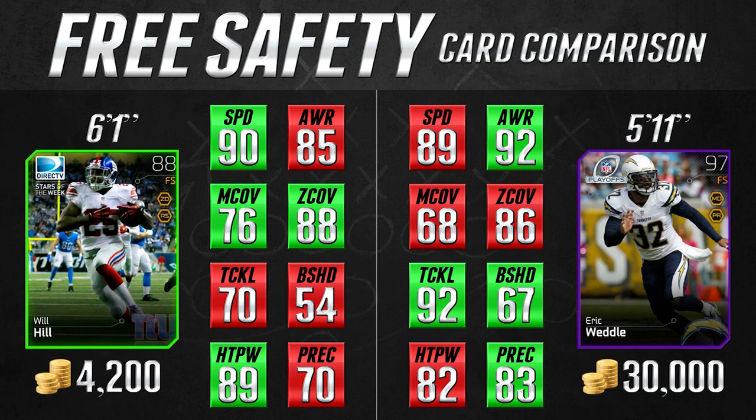Now the other thing we need to look at is block shed, because unlike cornerbacks, I've found that your safeties are an important portion of your run stopping on defense — we need to make sure they can get off blocks. In this case Will Hill does lag behind Eric Weddle; he's only a 54 block shed which is not very good. Eric Weddle at 67 is pretty good for a safety. Also regarding man coverage — I understand safeties are not typically going to be in man coverage since you're often running a simple zone like cover 2. But there are plays where you're blitzing a safety or a linebacker and the other safety needs to cover a tight end or even a receiver. That's when man coverage matters, and Eric Weddle being only a 68 is pretty terrible.